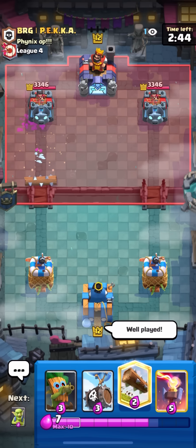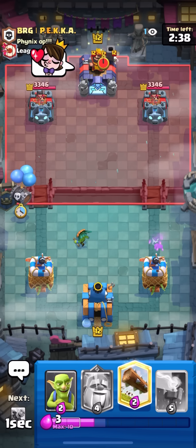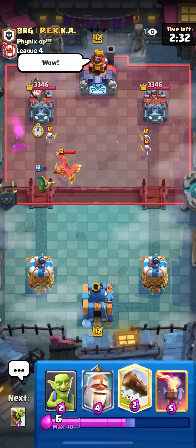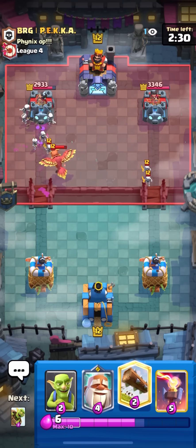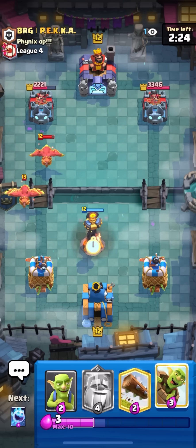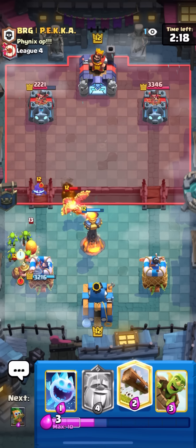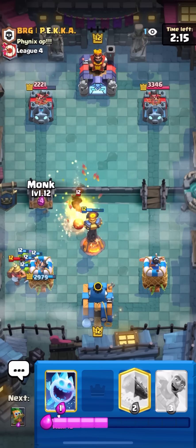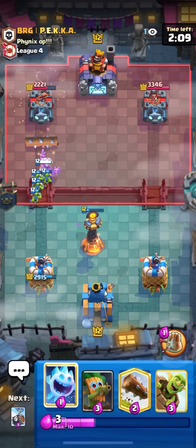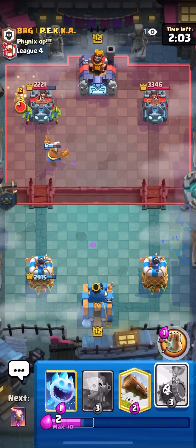Going ice spear and goblin barrel. He goes for log — he saw it was at the front, well played — he put it right in the front. Dart goblin and skeleton barrel on the left. He doesn't have log — I was thinking it might be expo for a second but he doesn't have log. Getting some good damage. Just going to kite the phoenix over with a monk — he has another one. Inferno tower, then goblins off to the side. That kills the egg and then kills the miner. Monk at the bridge to apply pressure since he spent a lot of elixir.